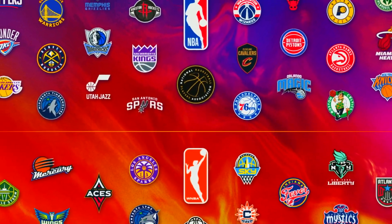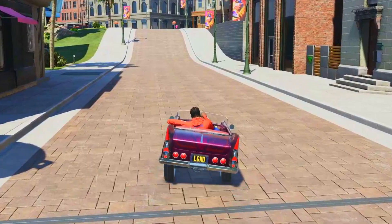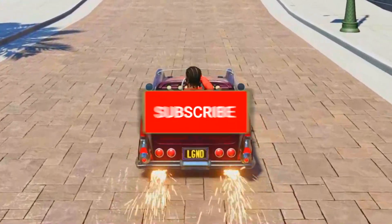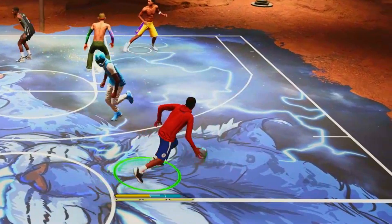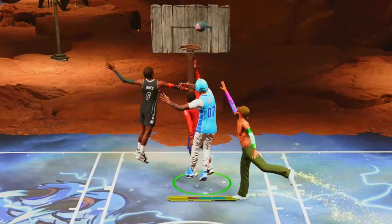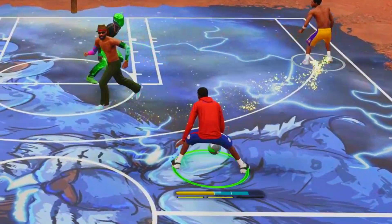It feels like the NBA season went by so fast, but the NBA playoffs are now here. In today's video, we will be playing on a legend account. If you don't know what the legendary reward was for next year, you get four extra badge points, a fully customized core badge pattern, and a lowrider as transportation when you hit legend.